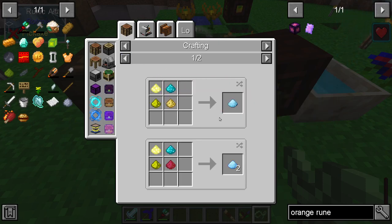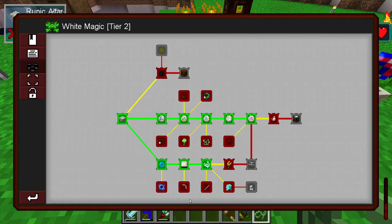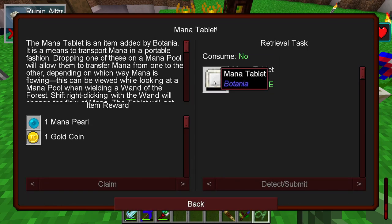So I made some white magic dust, and that allowed me to make the runic altar, which then allows you to go on and start making other things. The mana tablet is a device that allows you to carry lots and lots of mana around with you and use that to fuel things. So far I've found a lot of flowers that will use mana, and we'll see what else there is as we go along.